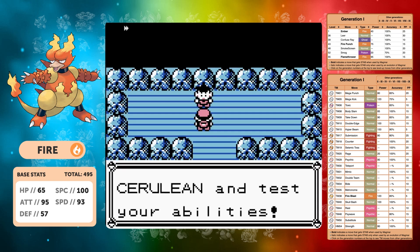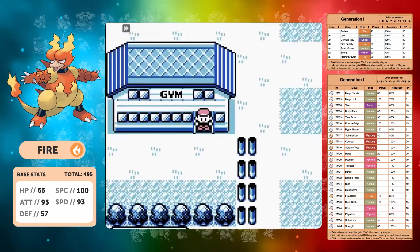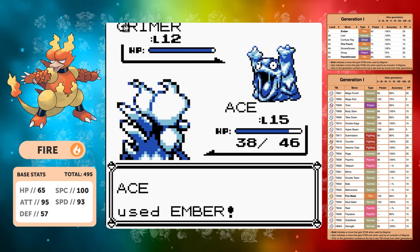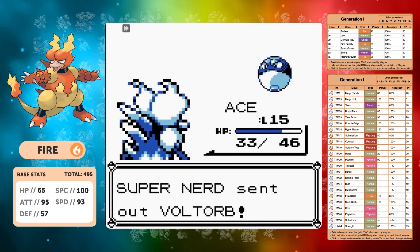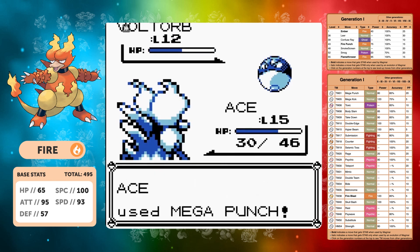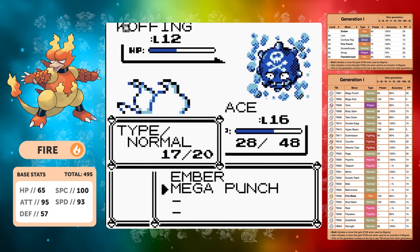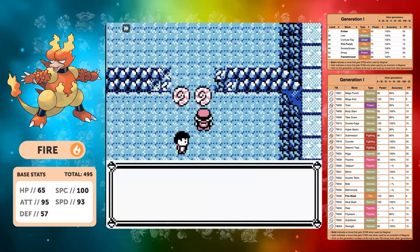We can move on to Mt. Moon and pick up Mega Punch. In Mt. Moon you've always got the Super Nerd — with only a few moves to work with, it's good that we can pick up Mega Punch here, because if we get disabled by that Grimer we'd be stuck using Struggle. Ember is a very good move. I wouldn't say there are too many trainers in the entire game that are weak to Fire-type Pokemon — it's probably one of the lesser preferable types, but they are definitely powerful.